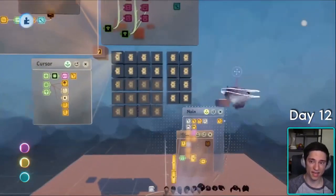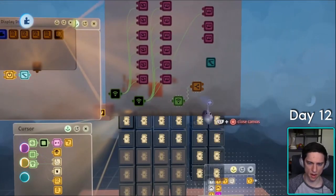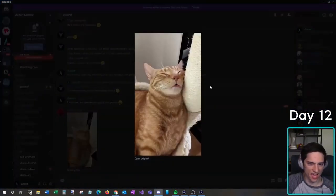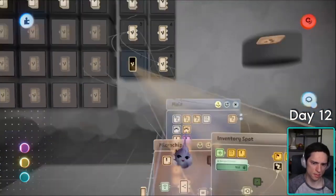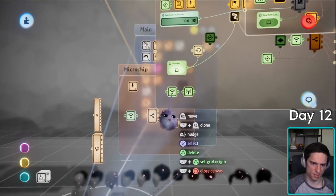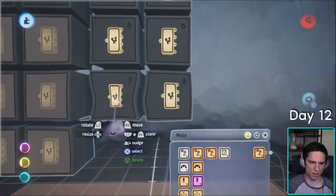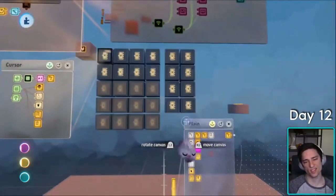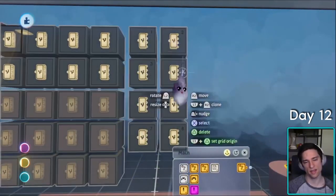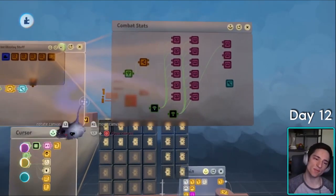I believe we can get the stat data from this hovered item stats — item equipment stats. This will get the stats of whatever item is here. The damage isn't just what's in the main hand though — it needs to take into account all of this, so we actually need to add everything together. We need a chip to calculate all this stuff.